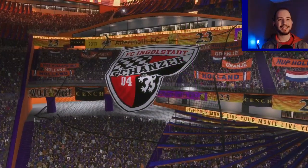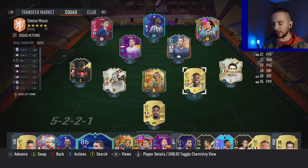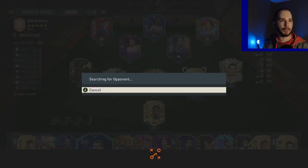Alright, comfortable win in game one. Now going into game two with Zielinski as the more playmaking guy — I sent the other player back to the club. With our subs bench as it is, we should be fine.